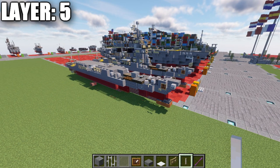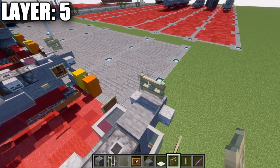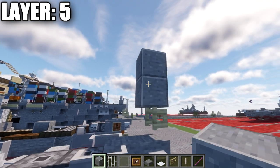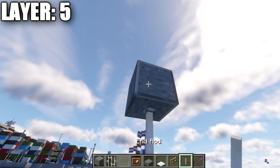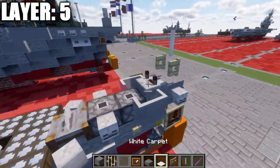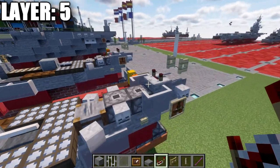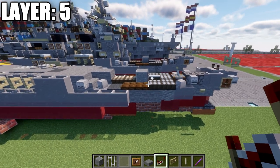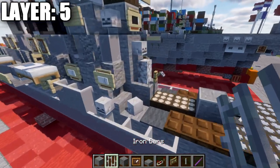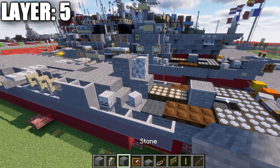Moving into layer five: place a birchwood fence gate on top of this stone block opened toward the front of the ship. Place two stone blocks up, delete the first one, and put an end rod on the bottom of that block to create the front mast. Then place a redstone repeater on the stone block with the notches spread apart.